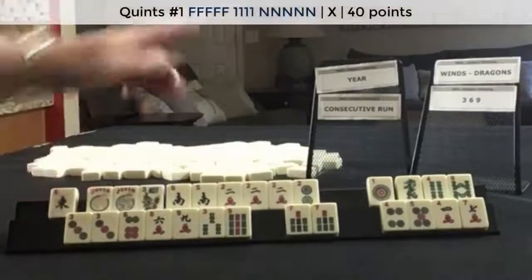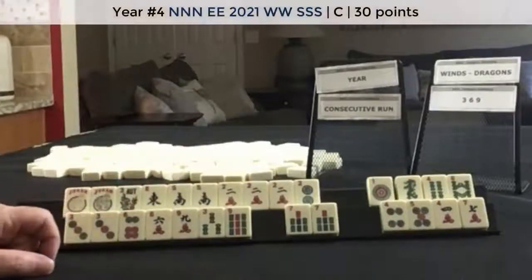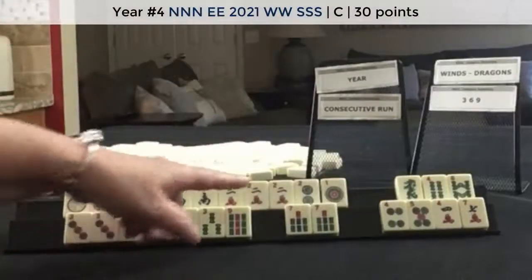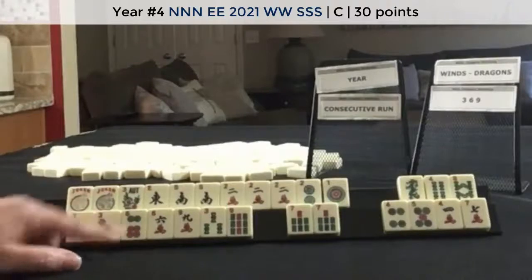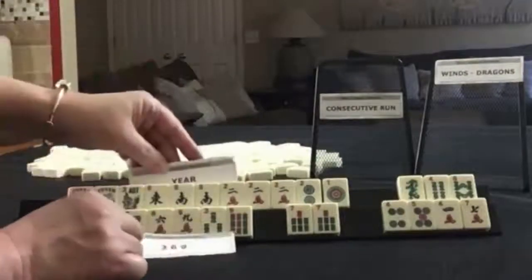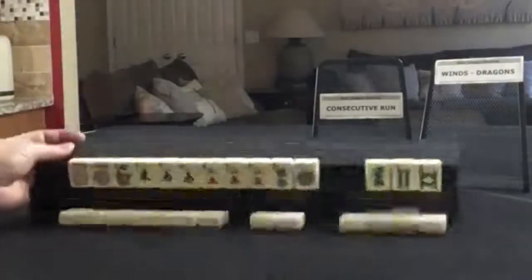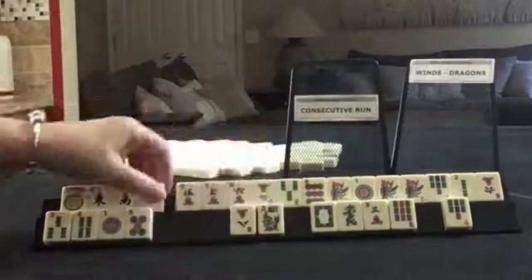We might even be able to play a quint, but that's not up on the board. So I would focus on a year hand in here. We would keep the one-2021. Three, six, nine, year hand.